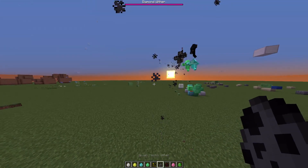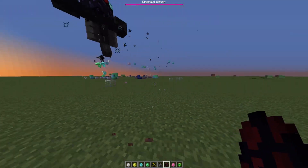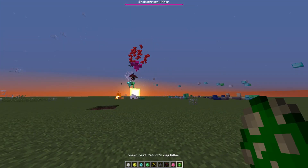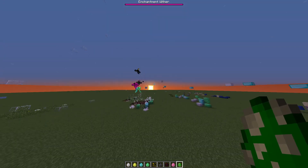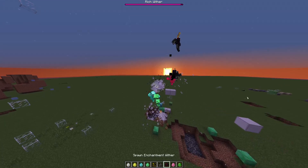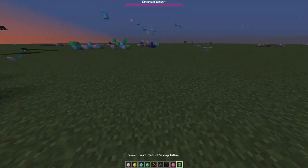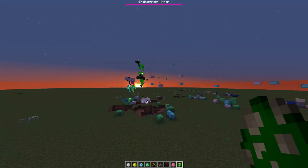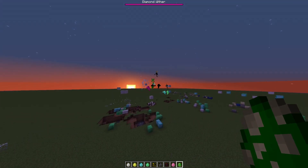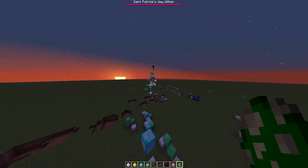The Mecha Wither is a robotic Wither. The Enchantment Wither has an Enchantment Table on him. The Valentine's Day Wither and the St. Patrick's Day Wither are also here — St. Patrick's Day was a while ago but wasn't too far away. These guys just chase each other forever and fight each other.